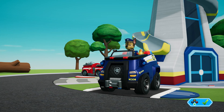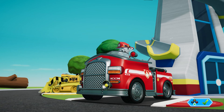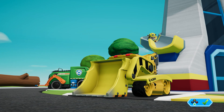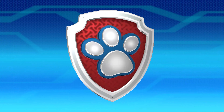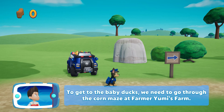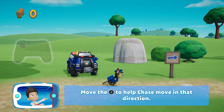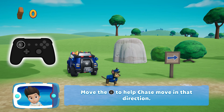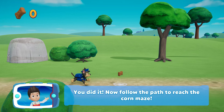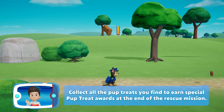Chase! To get to the baby ducks, we need to go through the corn maze at Farmer Yumi's farm. Follow the path to reach the maze. Move the left stick to help Chase move in that direction. You did it! Now follow the path to reach... You collected a pup tree! Collect all the pup trees you find to earn special pup tree awards at the end of the rescue mission.